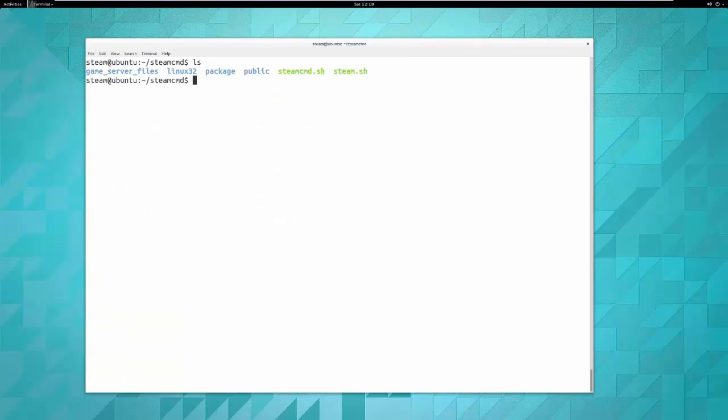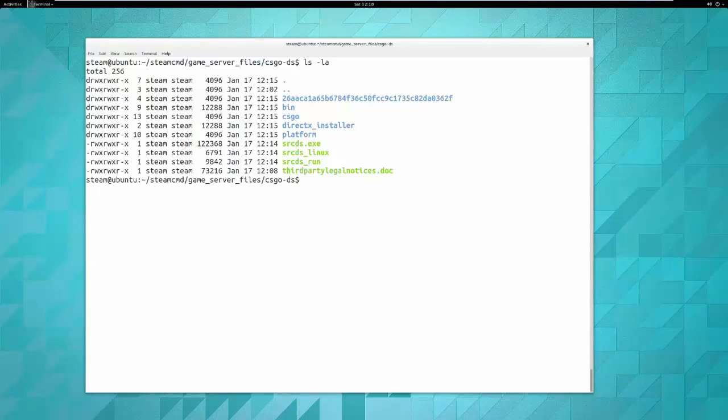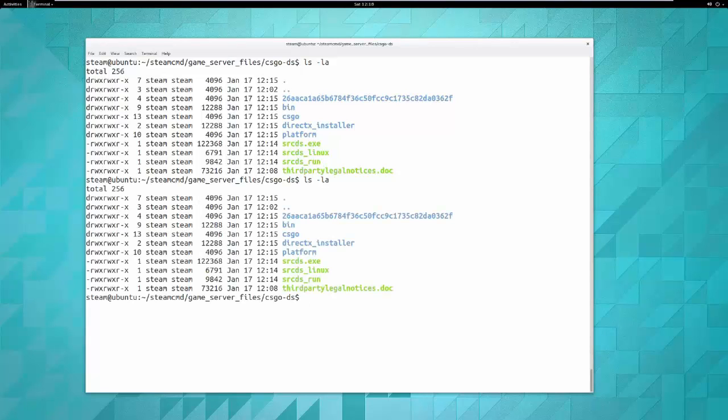After the download completes, quit SteamCMD and reorient. Change directory to the gameserverfiles/csgo_ds directory. One important note: if for any reason 'srcds_run' or any of these other files (except the .exe, which you won't use on Linux) are not set with the executable bit, they will not run. So it's worth doing 'ls -la'. The fix is simple: 'chmod +x'. In this case the executable bit is already set.